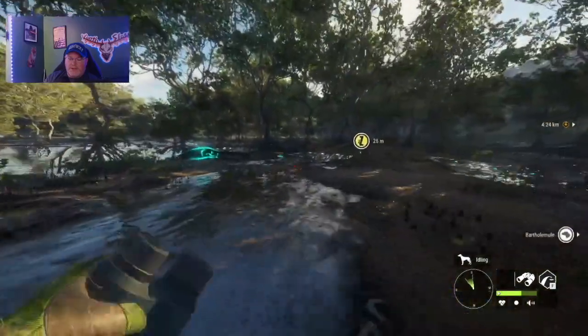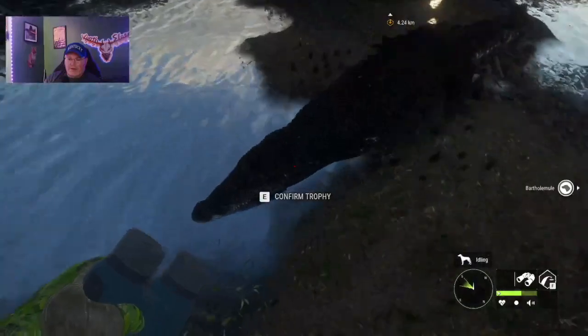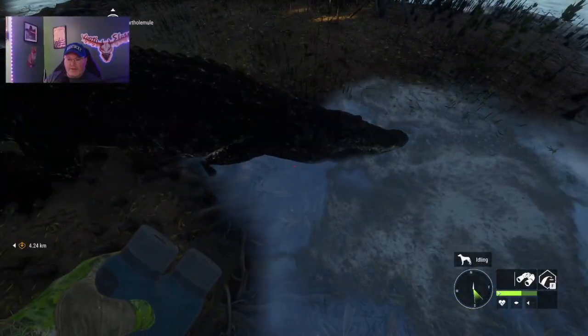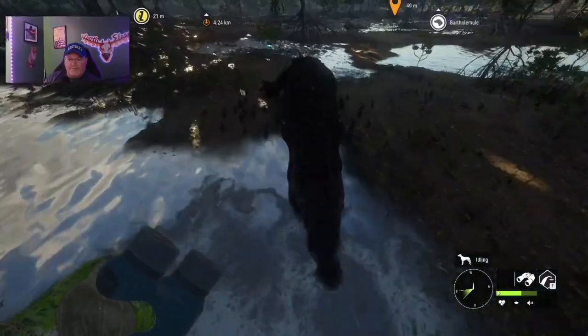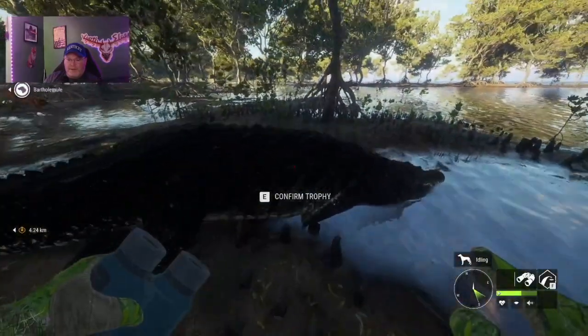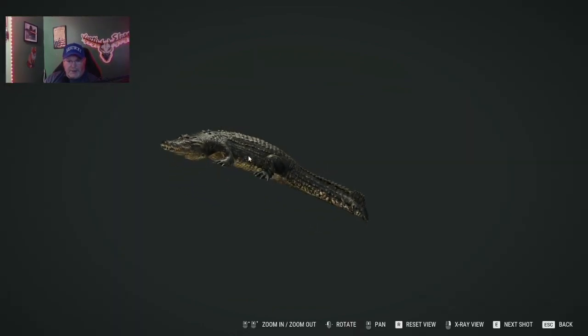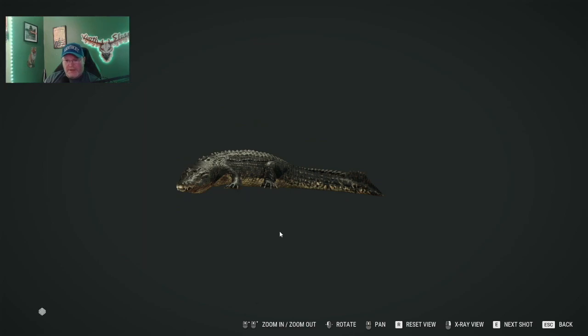Everything looks like a gator — there he is, I mean a crocodile. All right, let's get this — our first crocodile. Let's look at this big animal. Gray male, beautiful species. Let's get a closer look at him — that looks like a good picture right there.